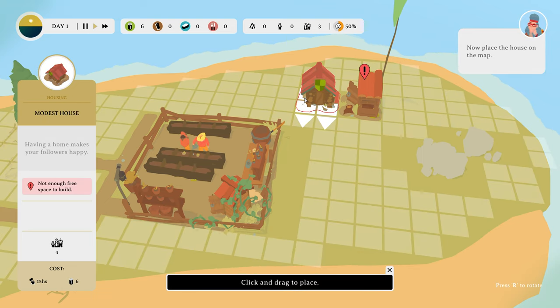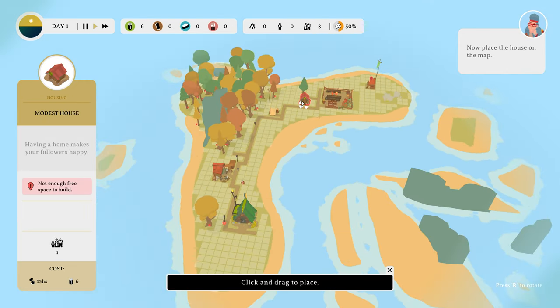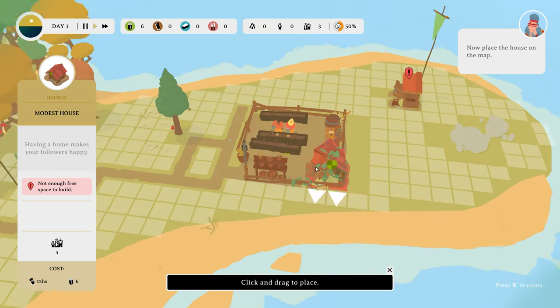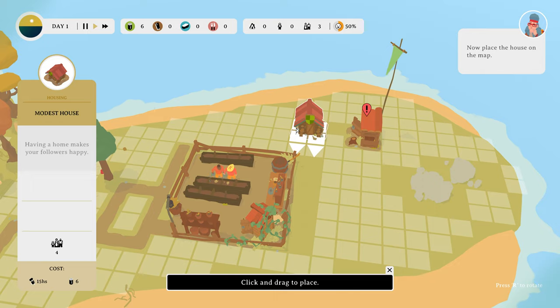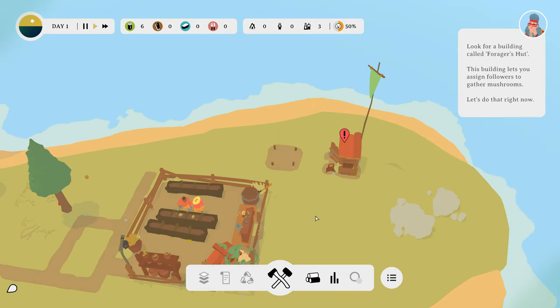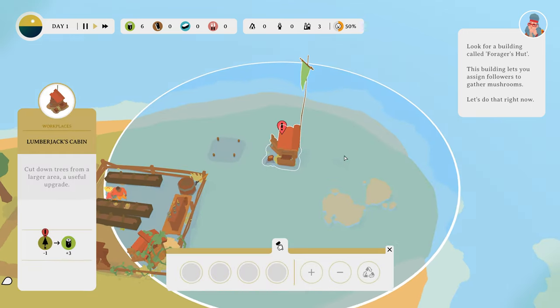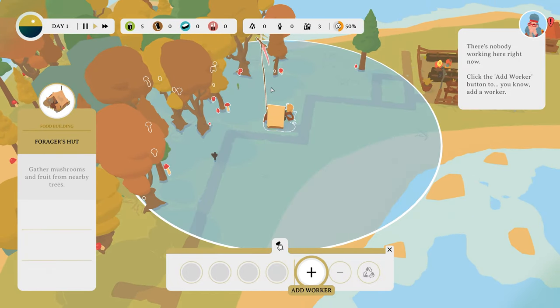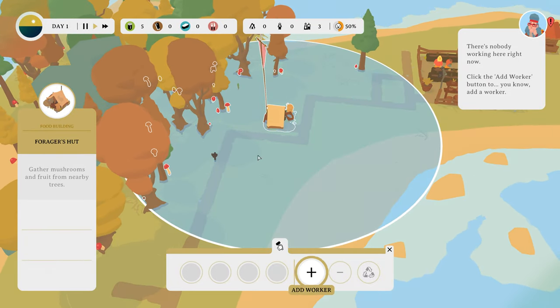Build a modest house. Now place the house on the map. Does it matter where? Having a home makes your followers happy. Confirm. Click the thumbs up. Look for a building called Forager's Hut. That's a lumberjack's cabin. There's nobody working here right now. Click on Add Worker.